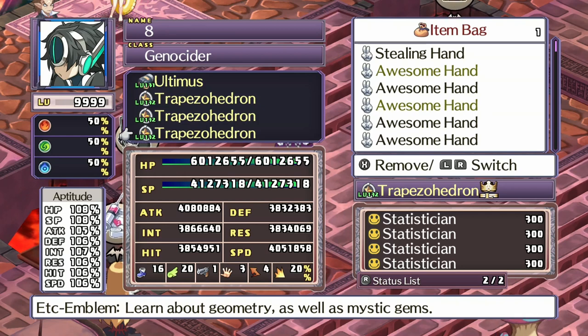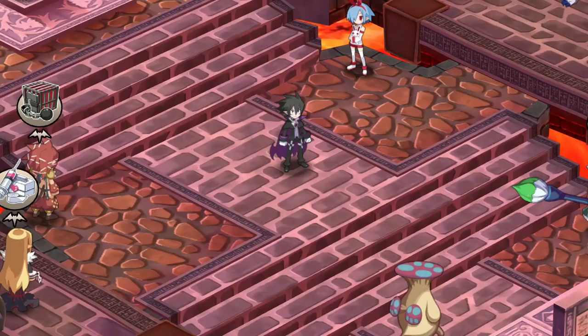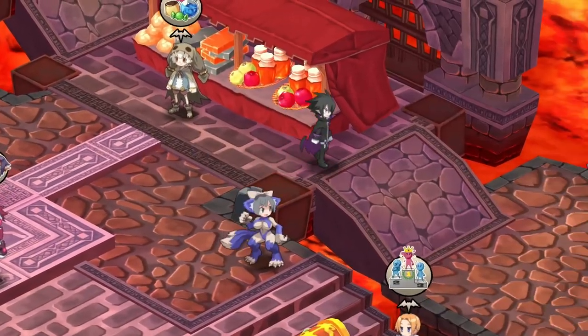To pull this method off you are going to need those Statisticians. The Puppy Paw Stick is used to duplicate an item to get more of that item, and it also duplicates the innocents in that item. So you're going to need that to help you get the Statisticians faster.